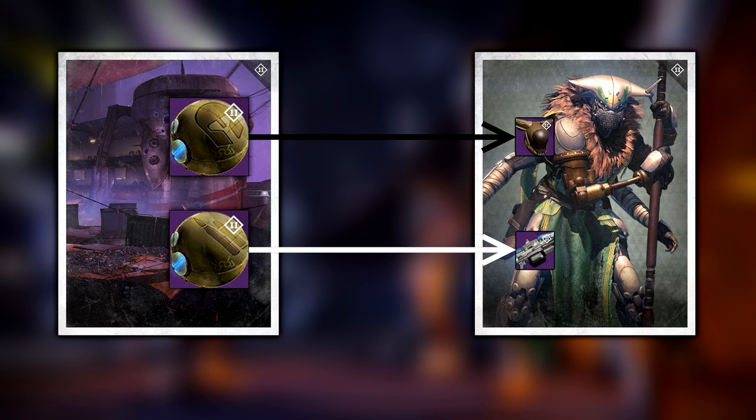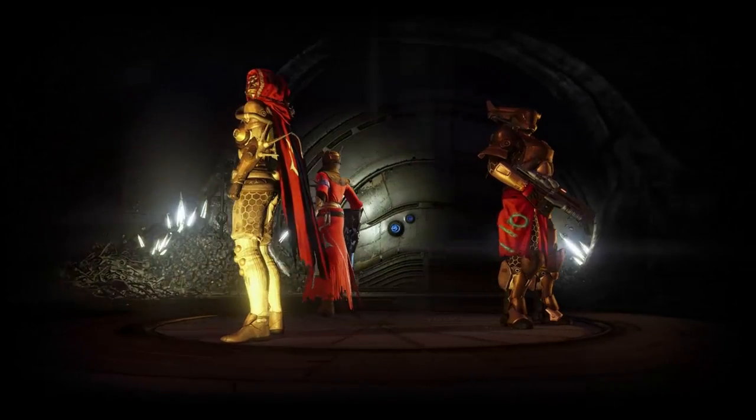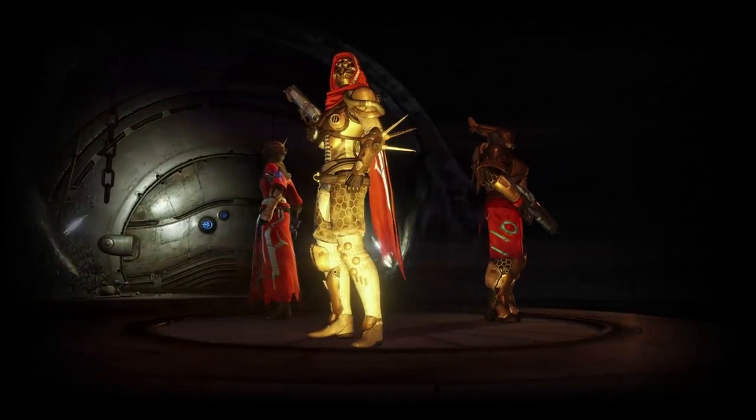However, you can also get a random item from Variks using what's called a Judgment's Chance. This is basically an in-game engram, and when you buy it, you'll get a random weapon or armor. So you should try to buy this if you already have what he's selling that week.